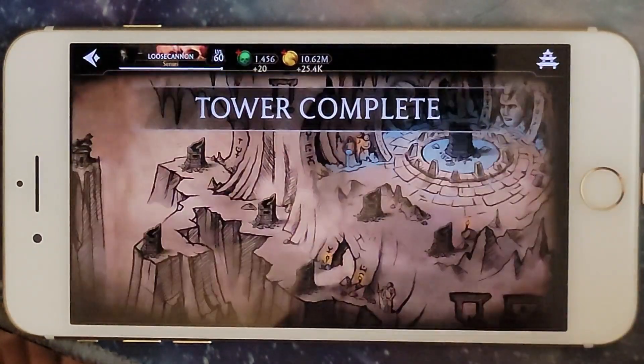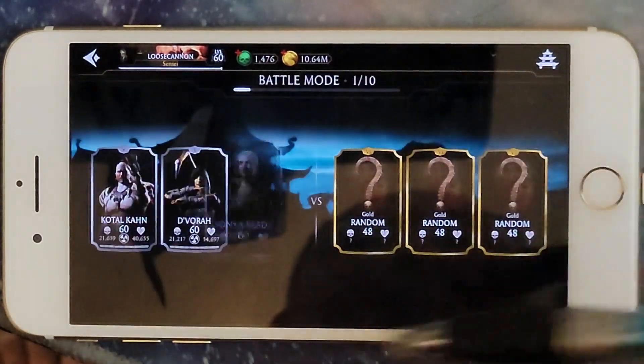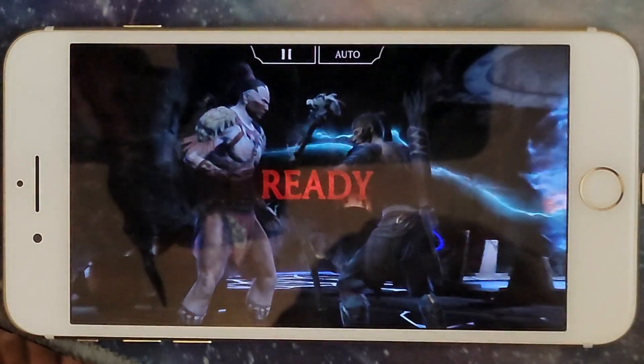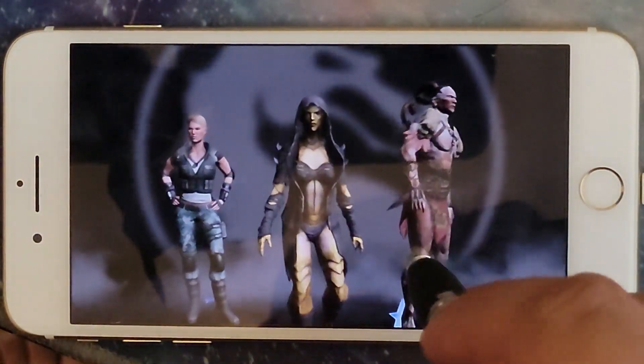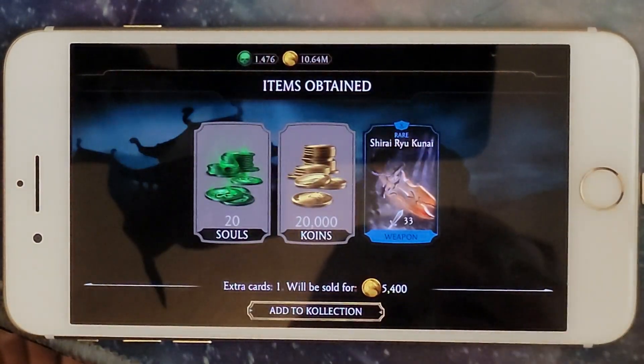Sometimes if you complete the fight and it goes straight to the next floor, it says 'stage complete' even though you did the katana trick correctly. That's because someone else was on and finished the fight ahead of you, so their prize — moving to the next floor — completed before yours did. You can still see it still works even though I'm on an Android account on an iPhone.